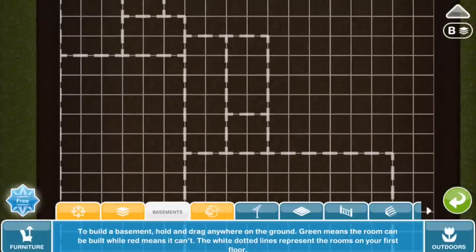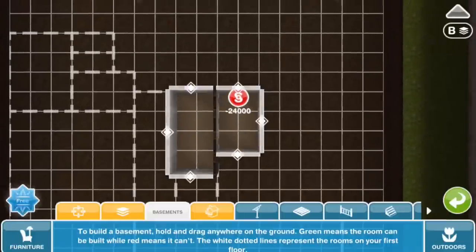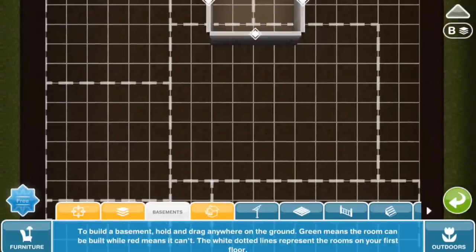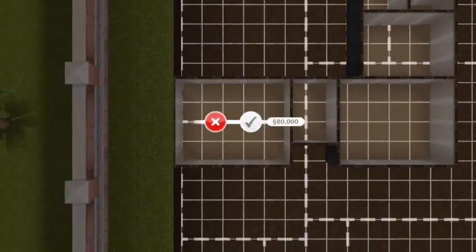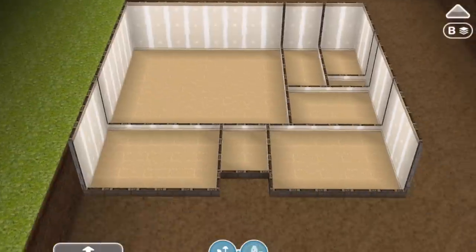This is going to be the stairwell for the basement, so this is the basic layout of the house. In the basement, we're starting with the room where the stairs are going to come down, then a laundry room, a utility room, a small office, and I'm going to put a couple of guest bedrooms in the basement. Here is bedroom number one, a shared bathroom, bedroom number two, and then a sort of play and lounge area for the basement.